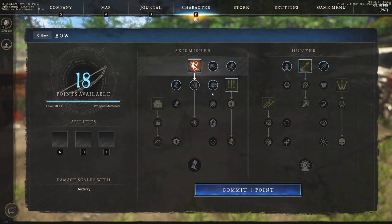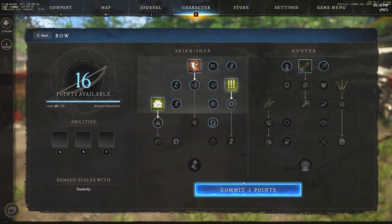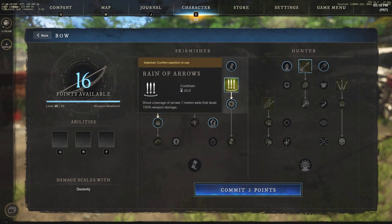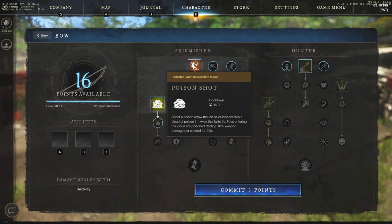First off we have the Evade Shot, the Rain of Arrows, and the Poison Shot. Evade Shot: leap back five meters and shoot an arrow dealing 125% weapon damage. Rain of Arrows: shoot a barrage of seven arrows seven meters wide dealing 150% weapon damage. Poison Shot: shoot a poison arrow that on hit creates a cloud of poison three meters wide lasting six seconds — foes entering the cloud take 10% weapon damage per second for 20 seconds.